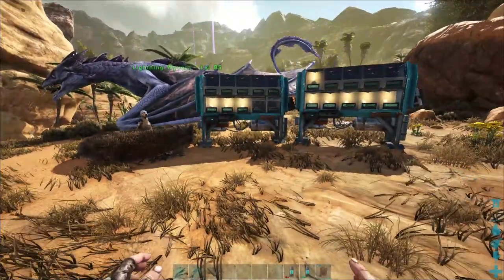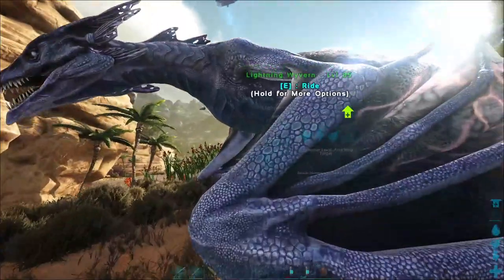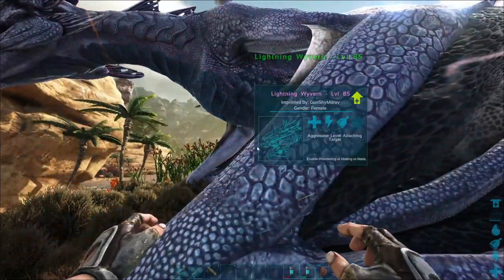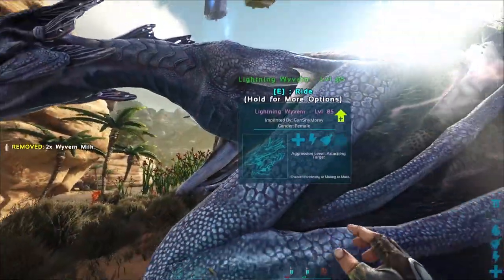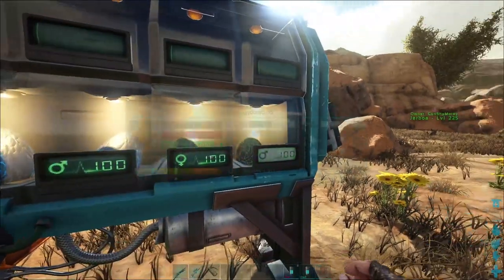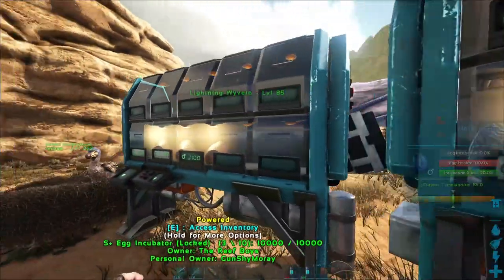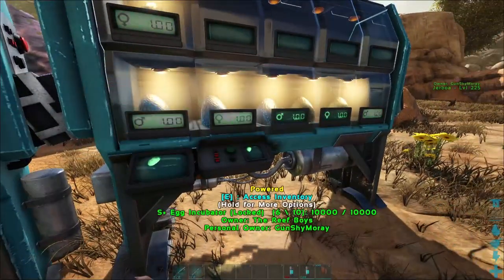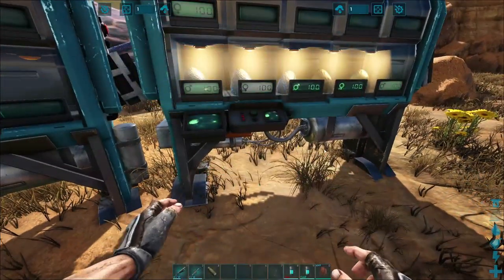I got to do this a smart way. I can get milk from the lightning wyverns by milking them, but you don't get a lot. With that four milk — which is going to very soon turn into three — I need to find one of the females to hatch here. I think we're going to start with the lightning wyverns, so we're going to hatch number two.